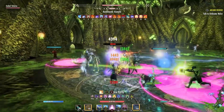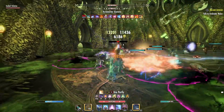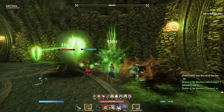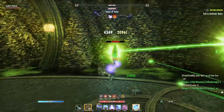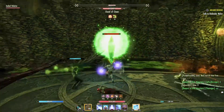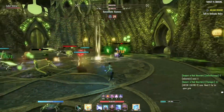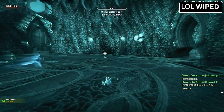If he starts channeling, interrupt him with a shield bash. This can happen even when he is shielded. You'll see the red lines coming off of him and a green book over his head. The phases in this fight can be skippable when there are a ton of people, but I have seen so many groups wipe here from these two mechanics. If you're watching for both, this fight shouldn't be too terrible.